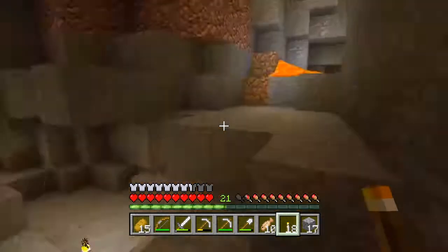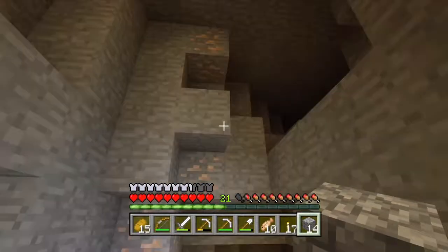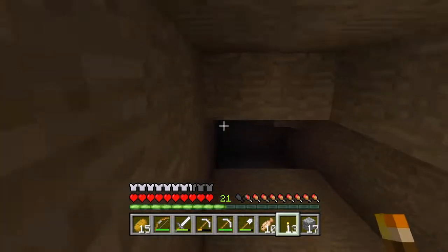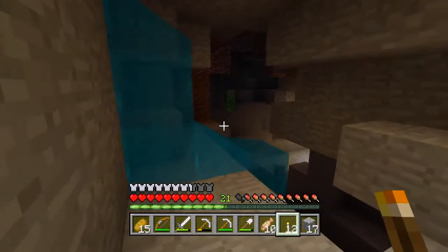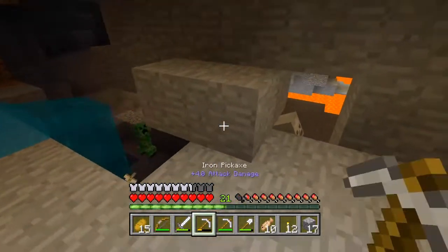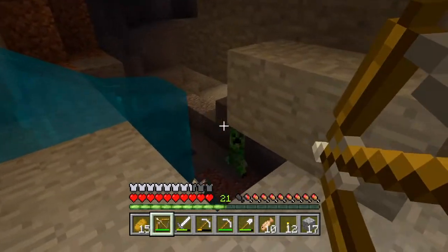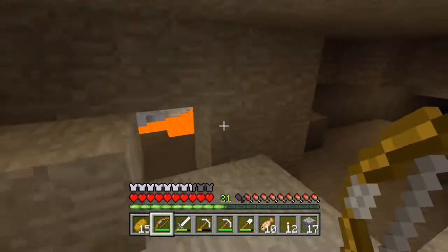We really should have brought some buckets, so I'll do that next time. Let's cover some of this lava up and destroy that source block. I'm not sure what's down there — oh, that's a creeper! Oh my god. Got him. Now where's the creeper? Got him too. We'll head down to the lava area in a second.